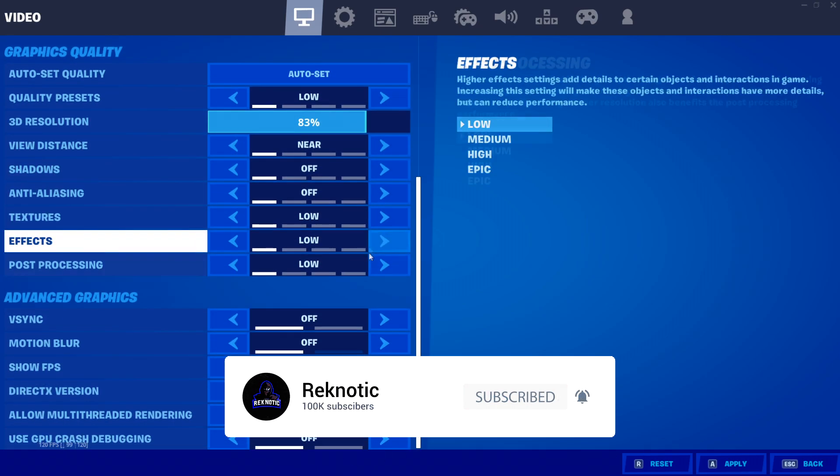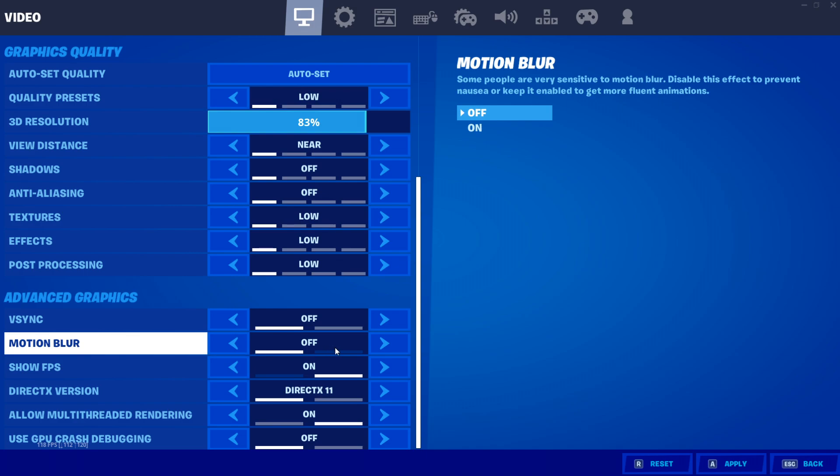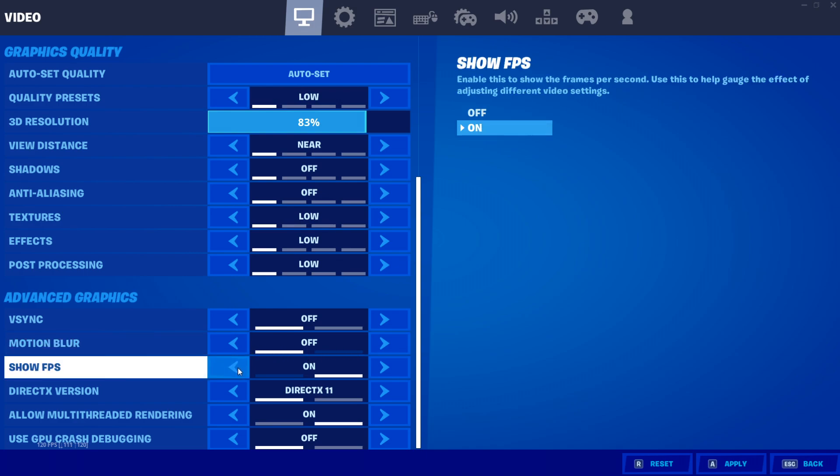Moving on to the advanced graphics settings, always turn off Vsync. Please do not use Vsync — it will really give you high input delay, so I highly recommend that you guys go ahead and turn off Vsync. Then moving on to motion blur, always set it to off. Then for show FPS, make sure to turn it on just to monitor your FPS.